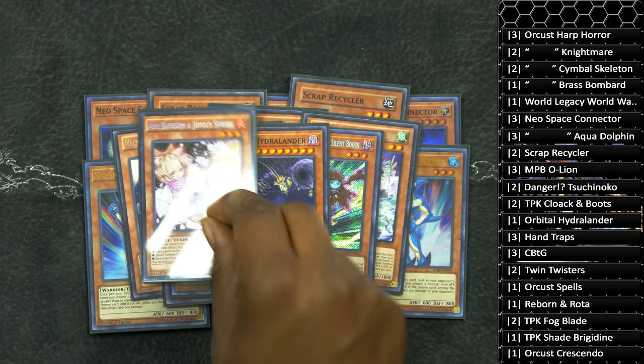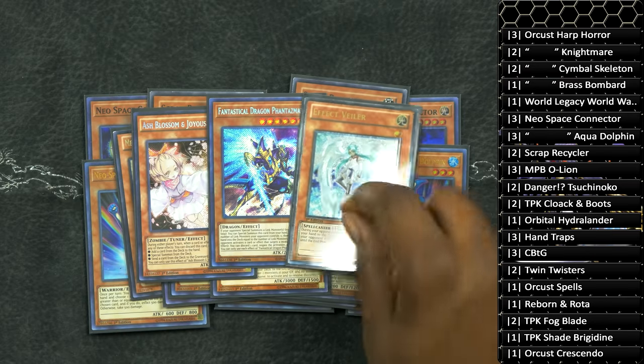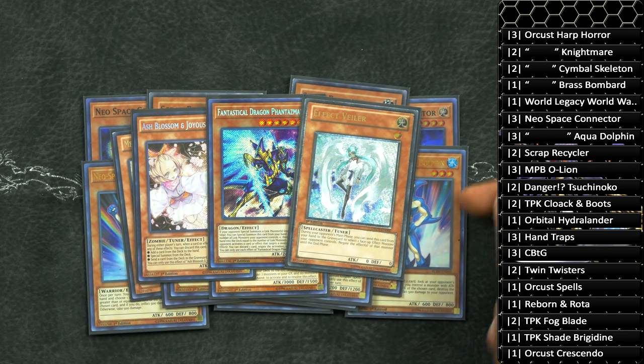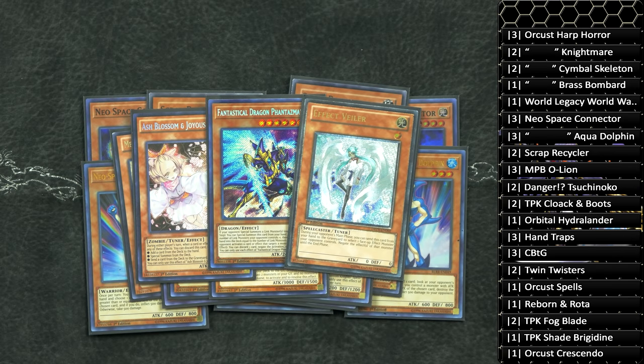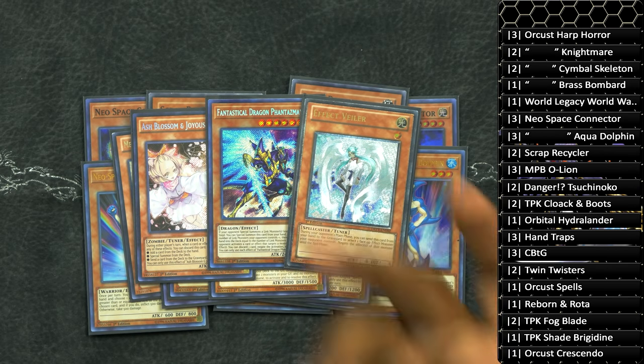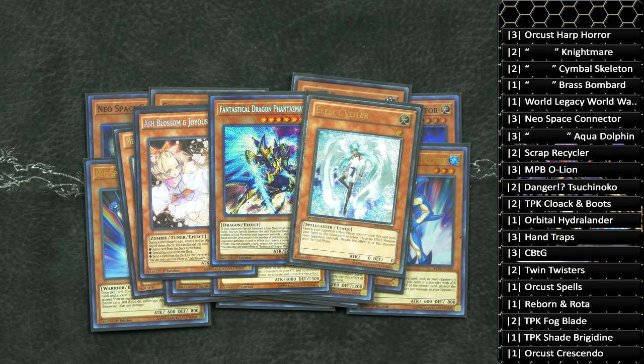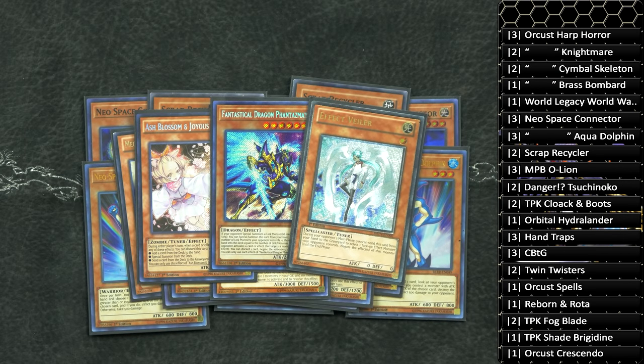For the hand traps, I played one copy of Ash Blossom, one copy of Fantastical, and one copy of Effect Veiler. I wanted to be really spicy today — the only thing that's going to get in your way is your Connector Dolphins, but I wanted to play one, one, and one. In any case, you guys can play three Ash Blossoms, three Effect Veilers, two Fantasticals — it doesn't really matter. You can play whatever you want; I just wanted to show that you can run three hand traps in this deck.